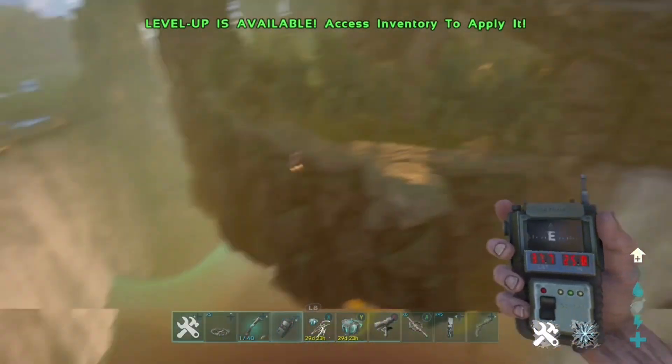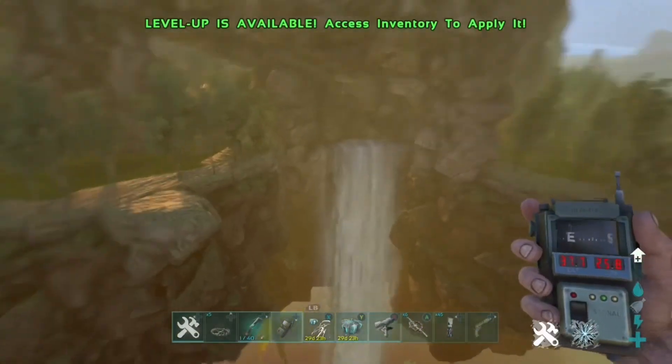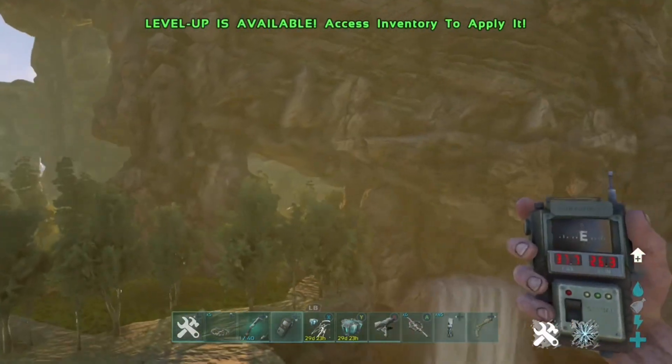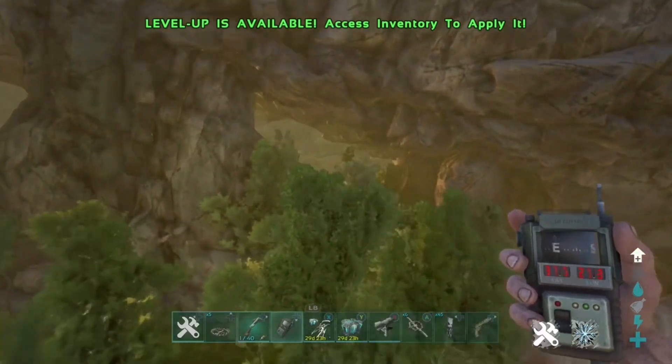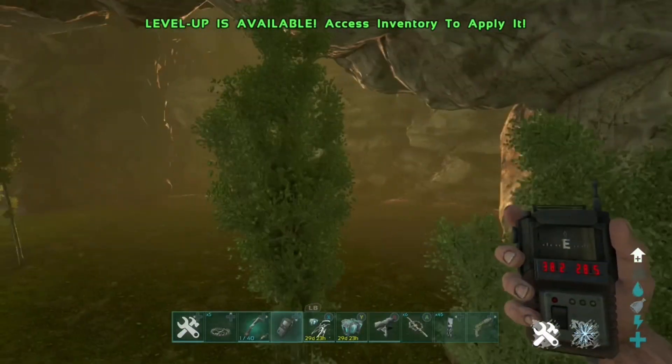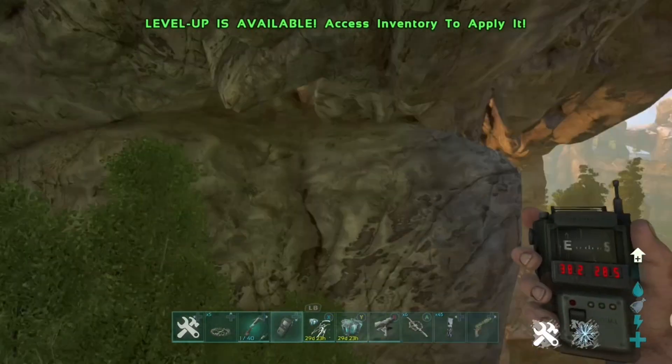What you're going to want to do is follow exactly where I go. As you can see you've got the waterfall right there, and you've got this archway-type cave. You're going to want to go to the left of the waterfall where there's a cave-type entrance. If you carry on going, you should see to the right where the waterfall is a little opening.